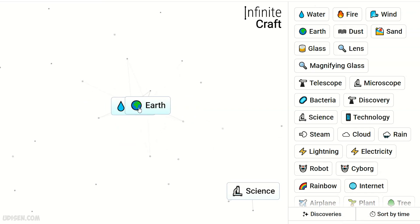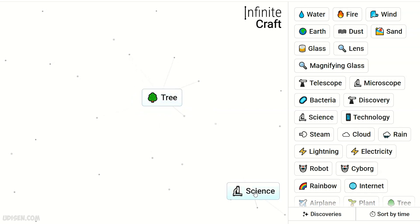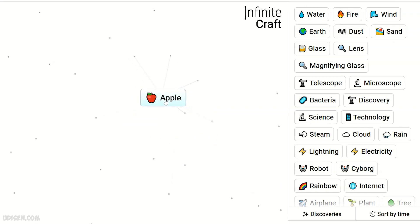Now combine fire, earth, and water — we receive plant. Two plant gives tree. Tree and science gives apple.